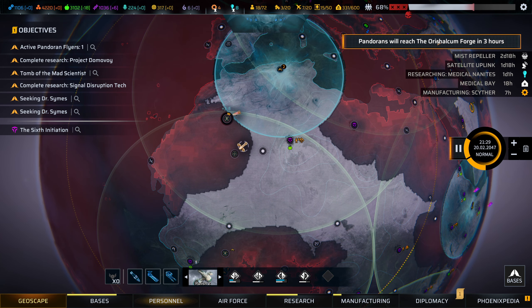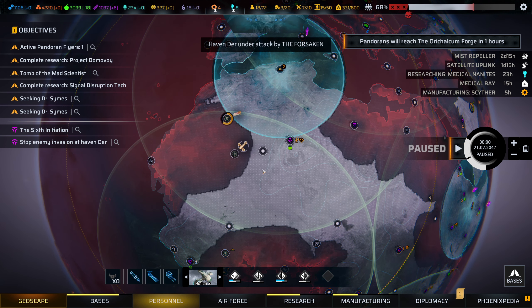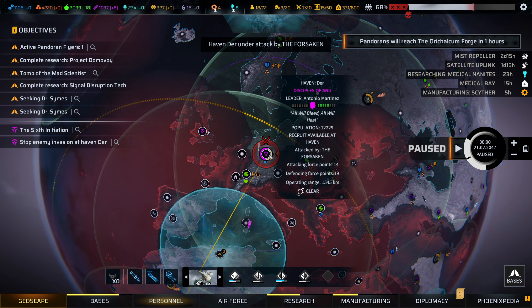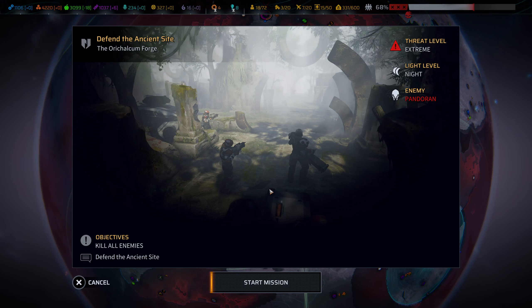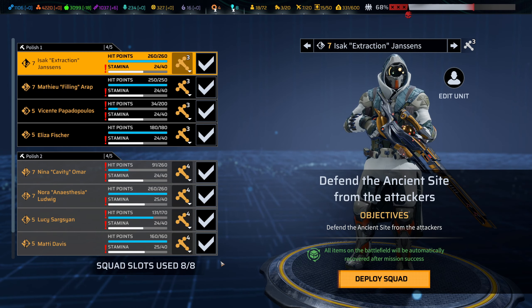They're going to reach us in just a couple of hours. Let's set out a warm welcome for them. And then, after that, we'll go and protect Anu. So this is a Pandoran attack coming to this place.